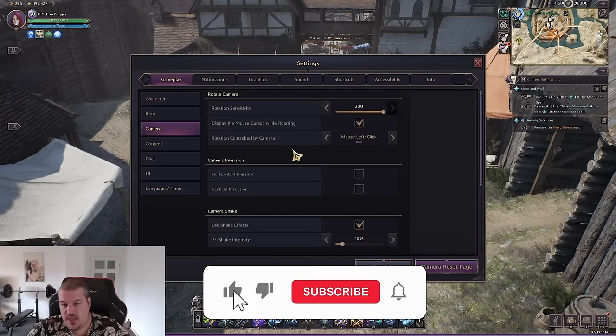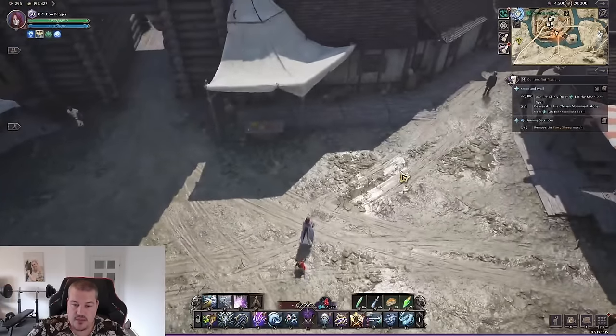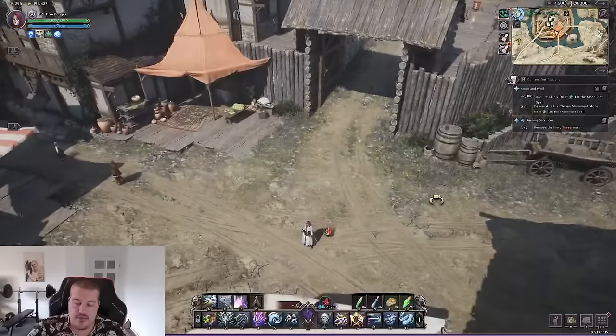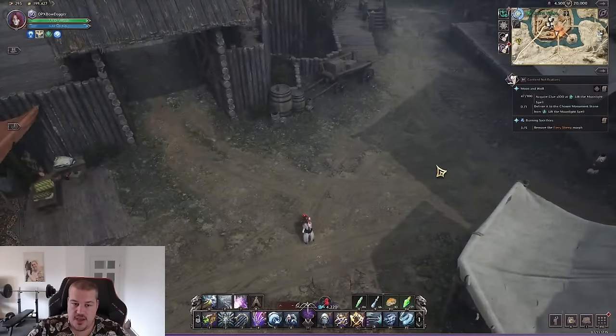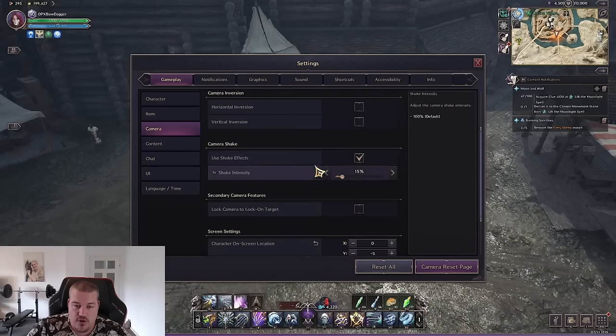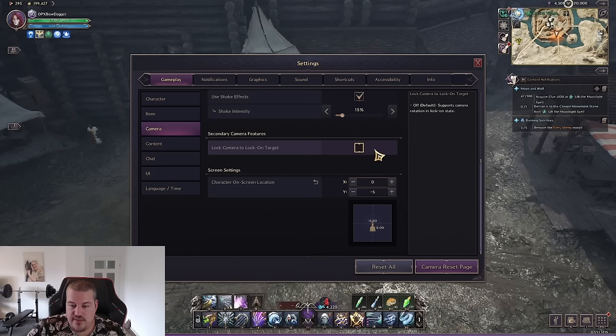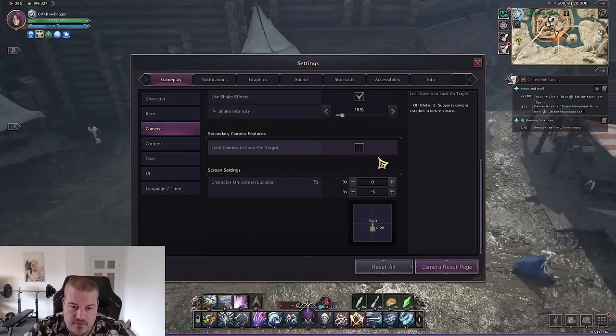For camera, I highly recommend a rotation sensitivity of 200. In PvP, if someone comes from behind and it takes too long to rotate to see where they are, that's not good. At 200 you can do one small twist with your hand and get a 180-degree switch. For shake effects, tune them down to the lowest — you'll notice it's happening but it won't distract you. Camera lock on target is personal preference; it can hinder PvP when switching between multiple targets, but some people, especially dagger/greatsword assassins, do well with it on.